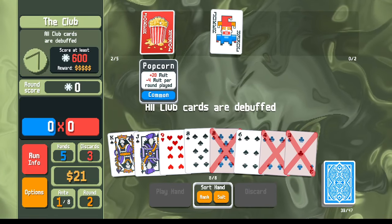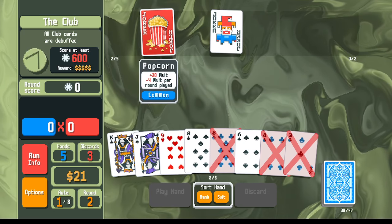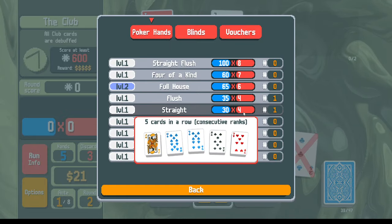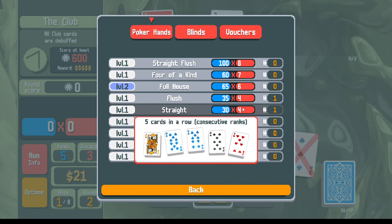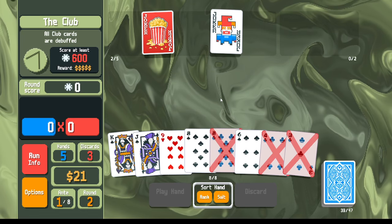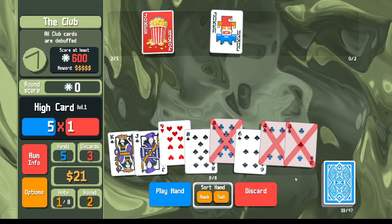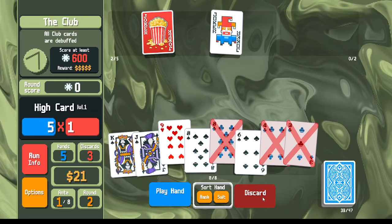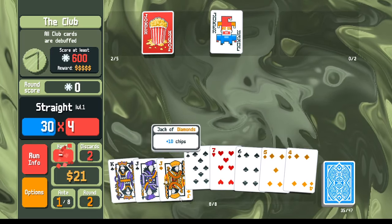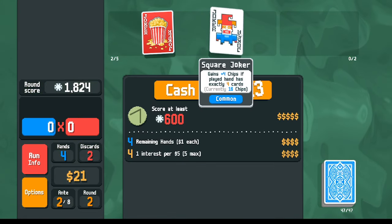Going into the boss blind — popcorn is giving plus twenty mult. Whatever hand would normally score 300 points, raising mult from 4 to 20 is roughly six times the score, putting us around 1800 points. Even though clubs are debuffed I can play a spade flush. I leveled up my full houses but don't need to play one — a straight works fine. We don't necessarily need to force the square joker upgrade here.